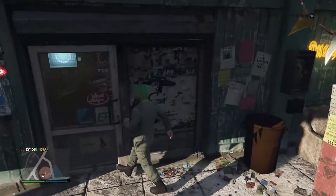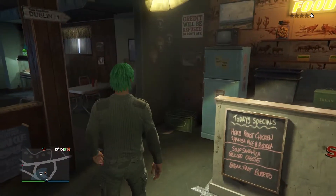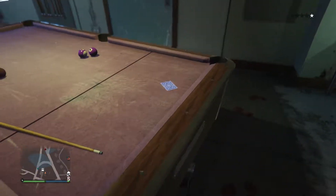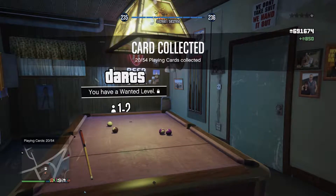The next and final card for this video is going to be found inside the bar. Make your way inside, take a left, and it's going to be sitting over by the pool table — right on top of that pool table. Go over it and you've got 850 poker chips and all 20 cards so far.